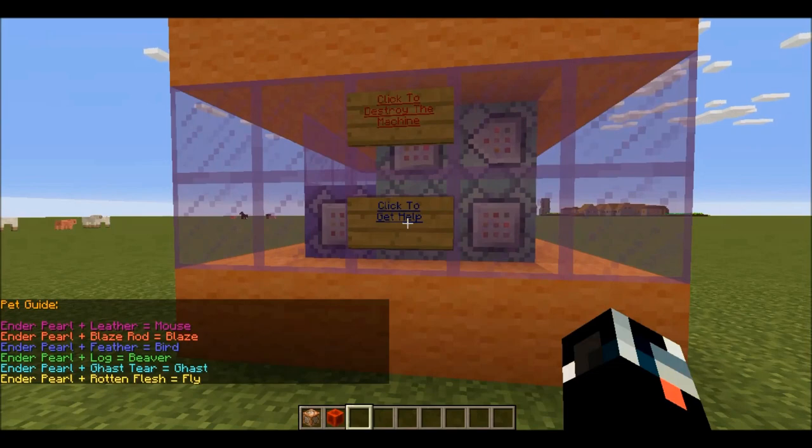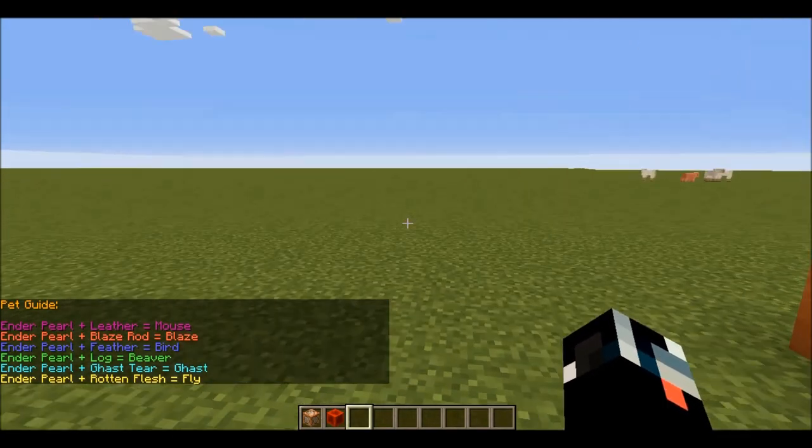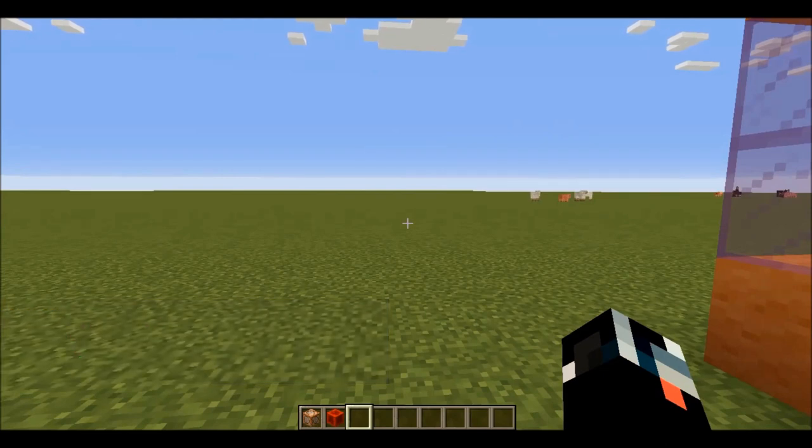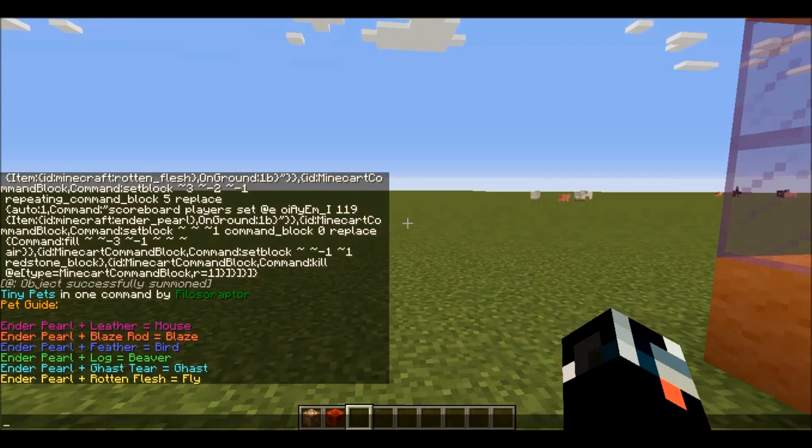An enderpearl and leather equals a mouse. Enderpearl and blaze rod... okay, so obviously these all have recipes. Let's do the ghast — the little baby ghast.